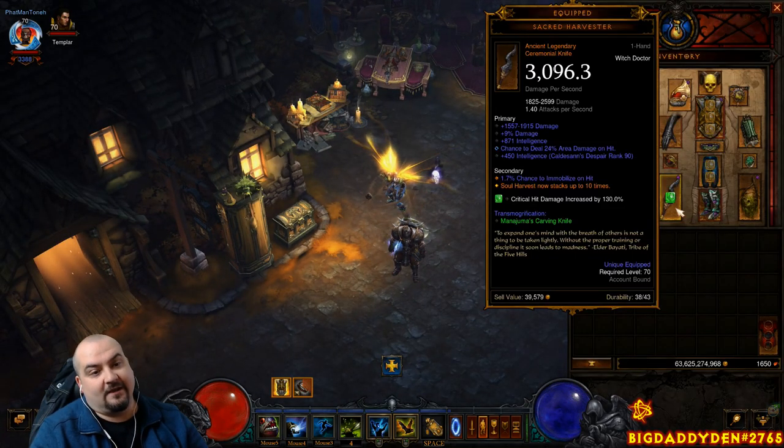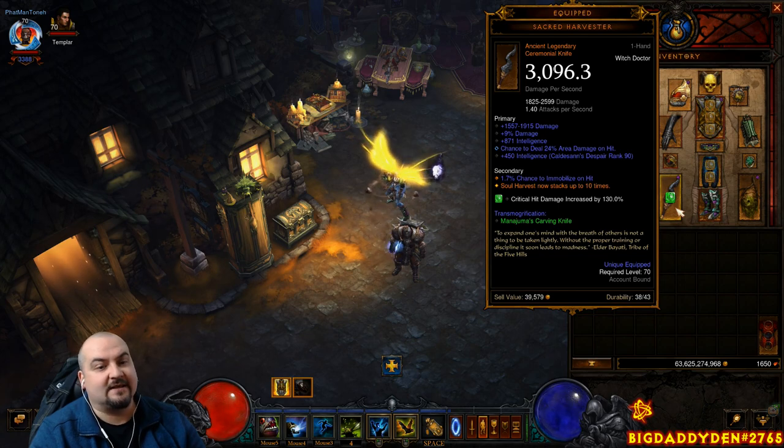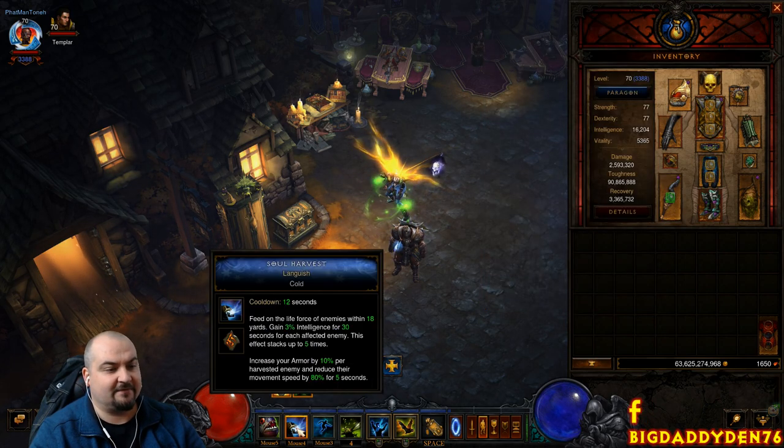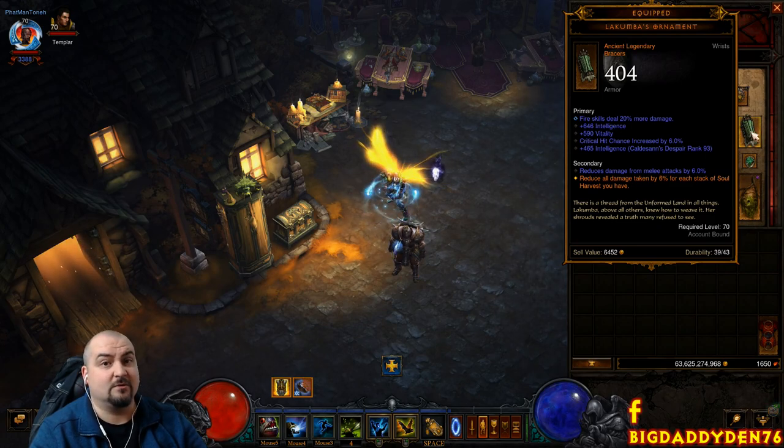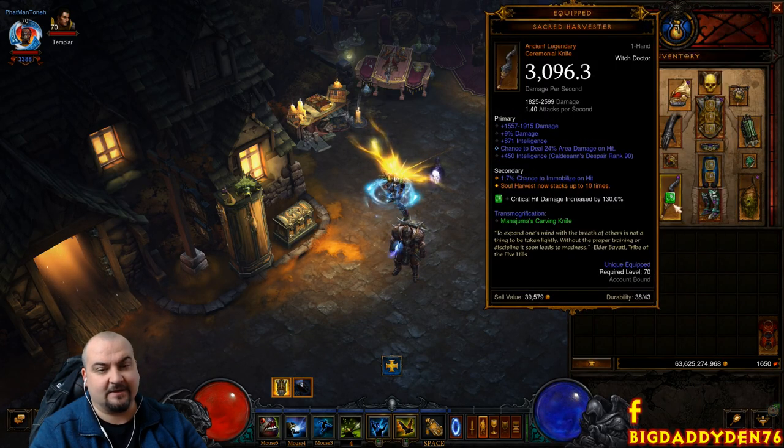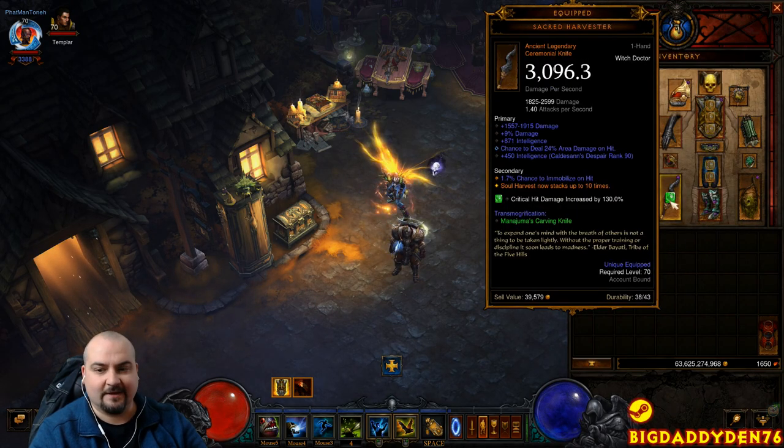For the weapon, we use Sacred Harvester ceremonial knife. This gives us 10 stacks of Soul Harvest — tons of damage reduction from Soul Harvest of course — and it gives us 10 stacks of damage reduction from Lakumba's Ornament as well. It's really key to pretty much every solo pushing Witch Doctor build these days.